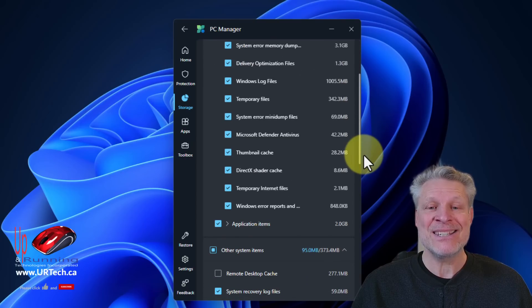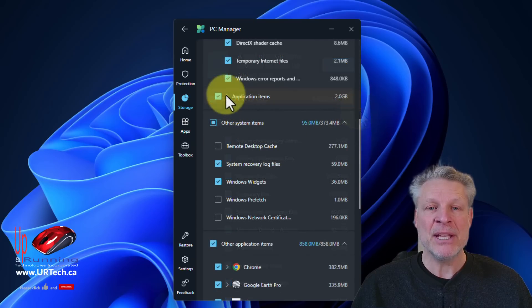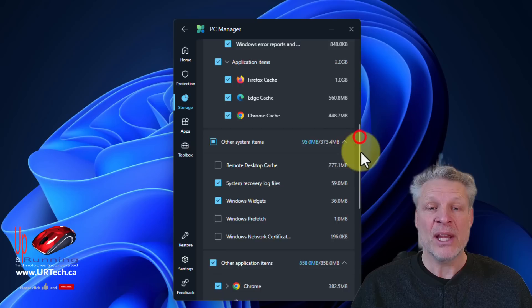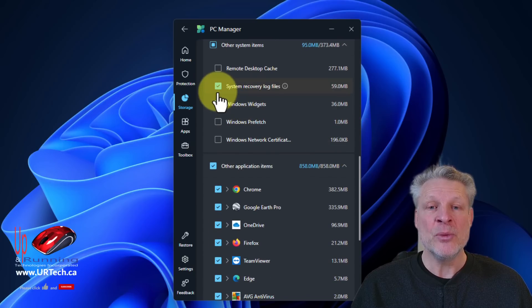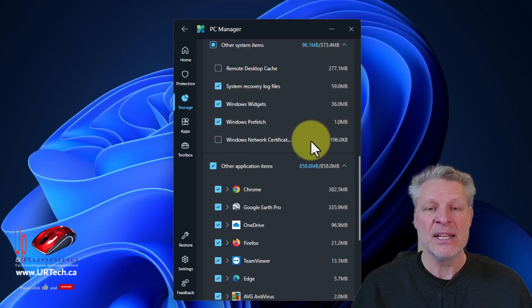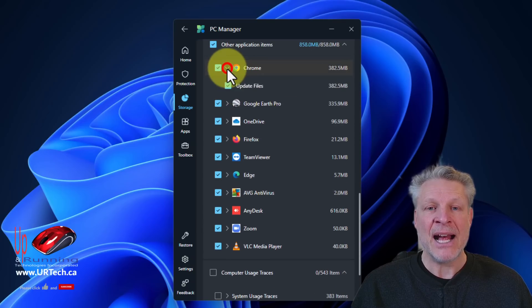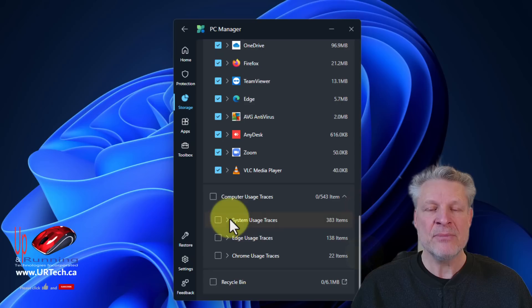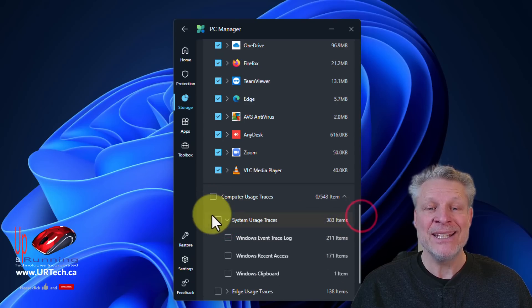All of this other stuff is just stuff that you don't need — I'm going to delete them all. Under Application Items it handles Edge, Microsoft Edge, Chrome, and Firefox because those are the three I have installed; if I had Opera, it would have Opera in here. Do we need to keep the recovery logs? No. Do we need to keep widgets? I don't even use widgets, so no. Prefetch details — don't care. If you're confused as to what something is, put your mouse over the little eye and it'll tell you about it. These are apps that have various updates that we just don't need to keep anymore, so let's clear that junk out. System trace files — get rid of them.